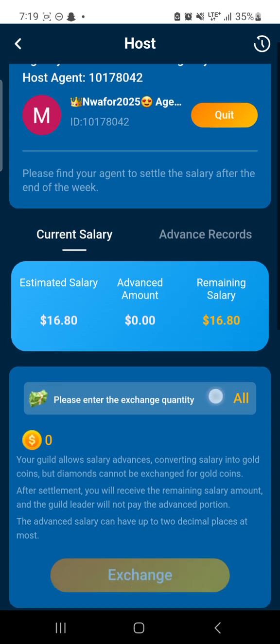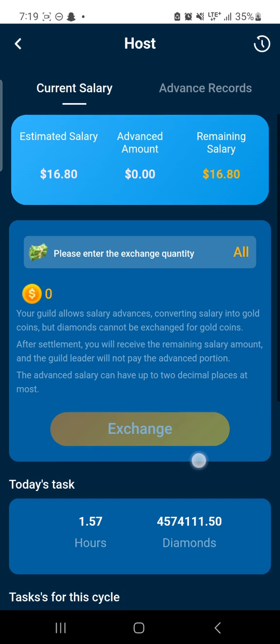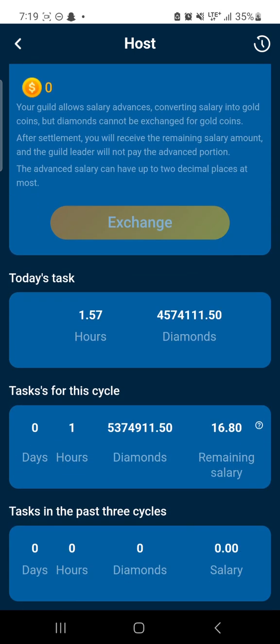Then scroll down and you will see how many hours you have done your task — for those asking about their candidates, you will see the hours here. You will also see the diamond you have gifted yourself. You will see all of this here — that is where you will see your balance.